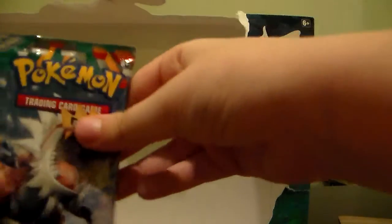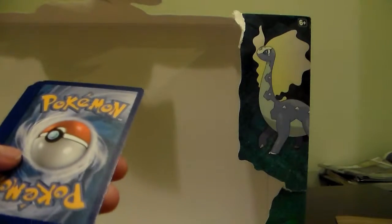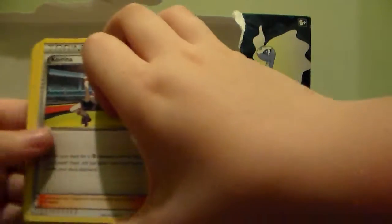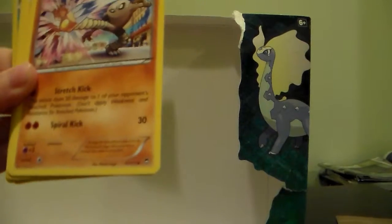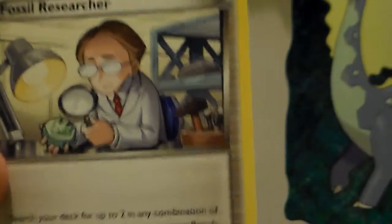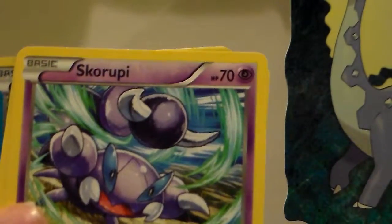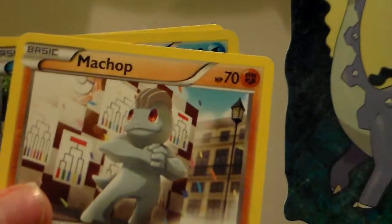Let's open up our first pack. We have a Carina, a Hitmonlee, a Fossil Researcher, a Magmar, a Mienfu, a Skaroopy, a Makuhita, a Machop. Our first holo is a Cloncher and our rare is a Jinx.